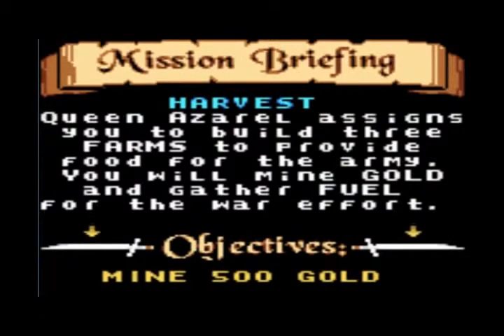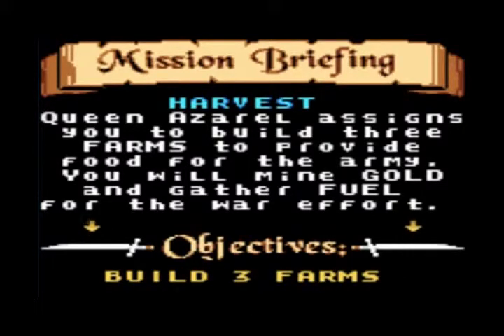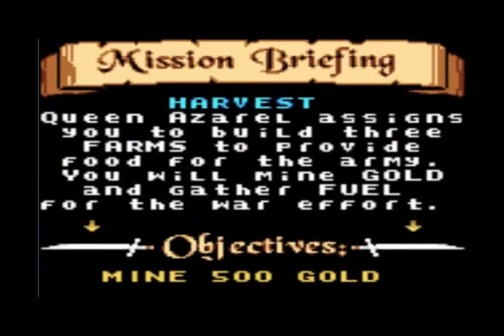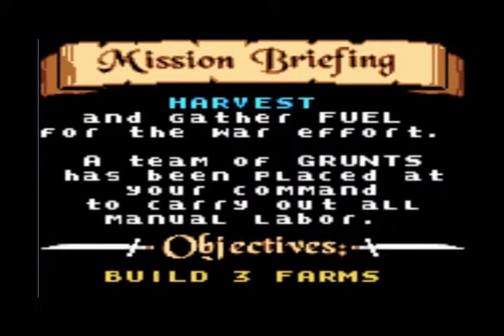Queen Azrael assigns you to build three farms to provide food for the army. You will mine gold and gather fuel for the war effort. A team of Grunts has been placed at your command to carry out all manual labor. To win this level, you have to build three farms, mine 500 gold, and gather 100 fuel.